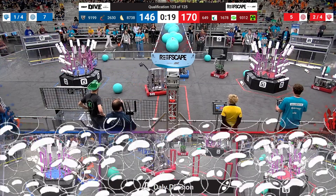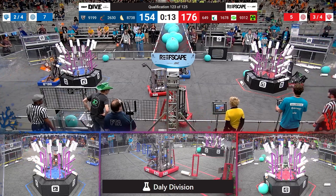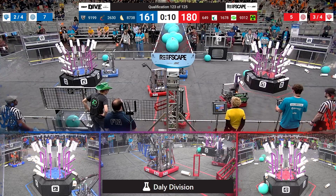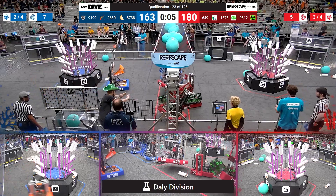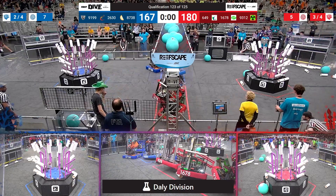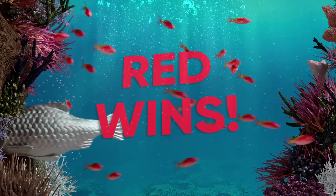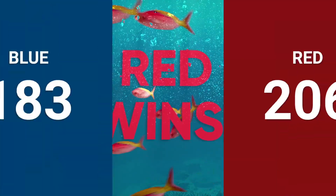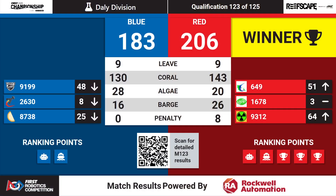They're gonna race back for one last coral. 93-12 lining up as well, M-Set fishing doing the same. 10 seconds left — no one in the air yet, and as I say that, Nerd Spark off the ground, M-Set off the ground, Citrus looking to find it. No blue robots up — three red robots, two blue robots as time expires. Red wins, 206 to 183! Five ranking points for red. Citrus gonna lock up that third rank. 26-30, good match.